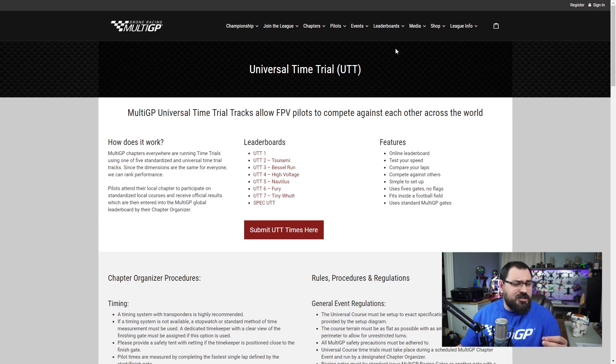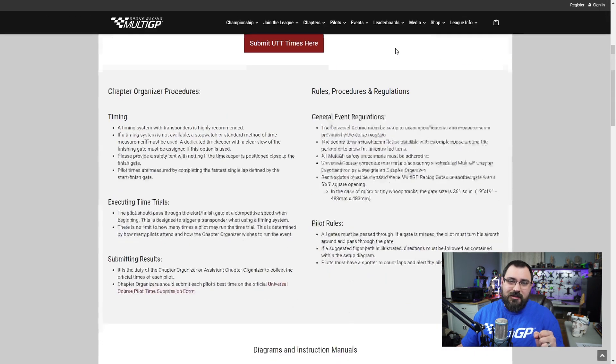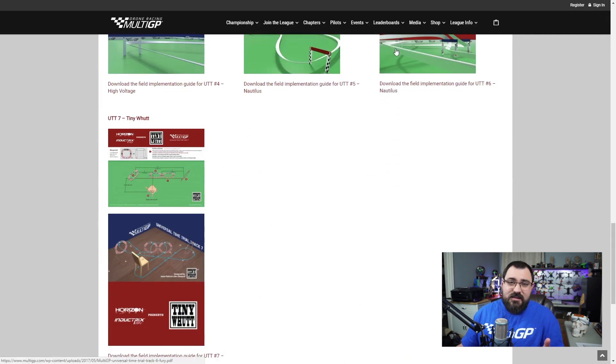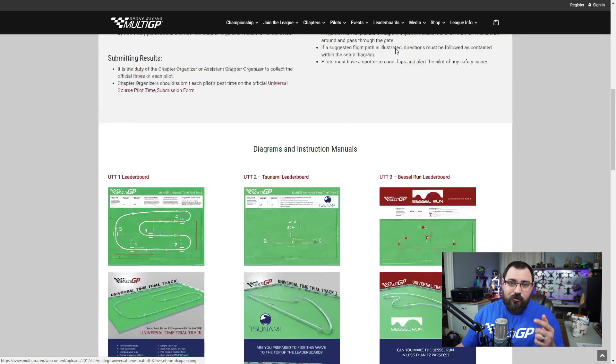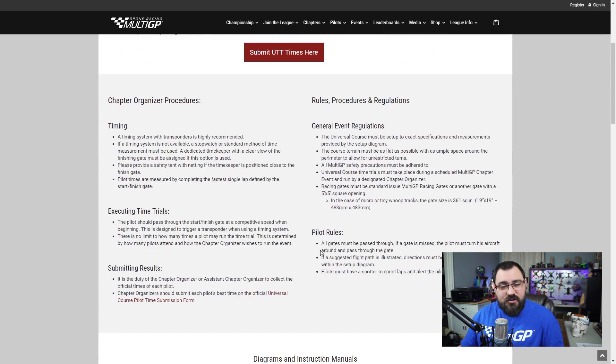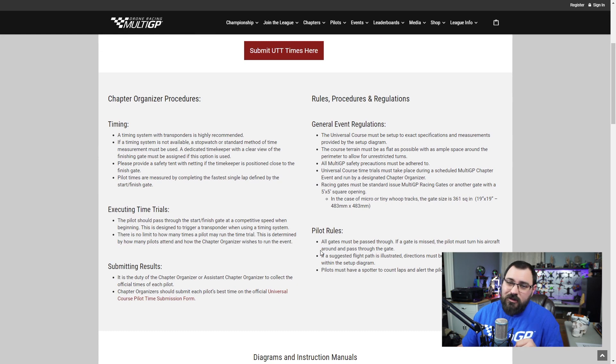But if you feel that urge to build it for yourself, go to this page, scroll on down, and you'll see all of the blueprints right here. When you fly these, you can go right onto this page and submit your own UTT times here. And, of course, don't forget to follow those procedures and instructions that are also included on this page.